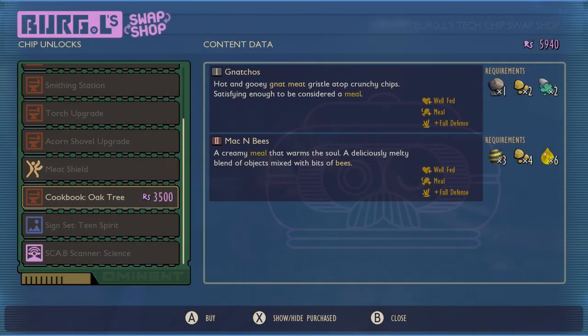You get Nachos level 1 and Mac and Bees level 2, and they're both going to help you with fall defense. Basically, you won't take as much damage when you drop from a height.